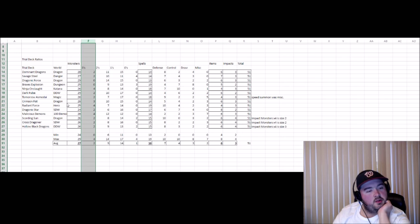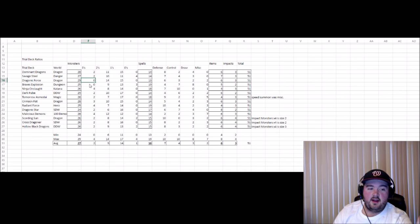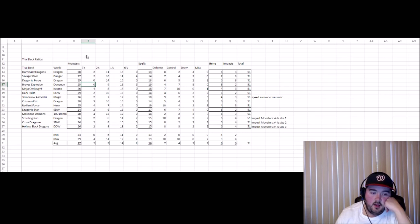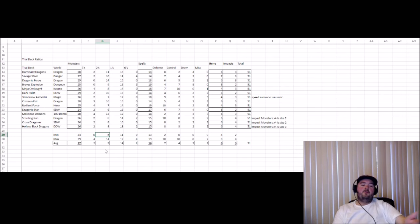Only a couple of trial decks didn't run size threes — the Jackknife trial deck and the Dungeon World deck, which didn't have any adventurers. They had Dungeon Enemy and Demon Wars but no adventurers, as Brave Explosion was largely an adventurer trial deck. Moving to size twos, on average the trial decks included about nine size twos, with the lower end being six and the upper end being 14.